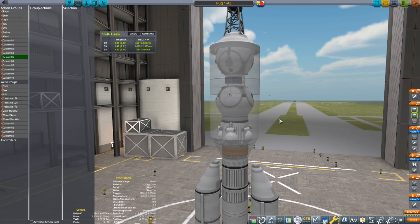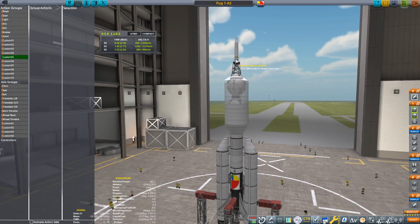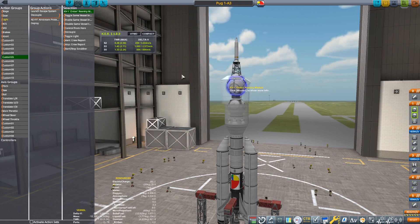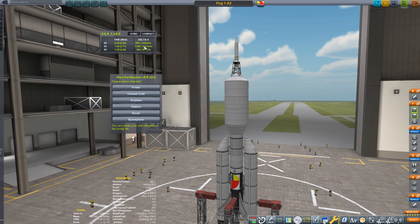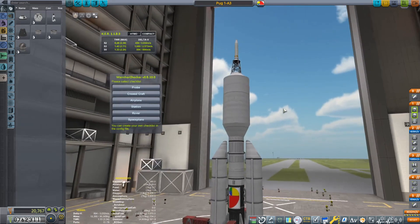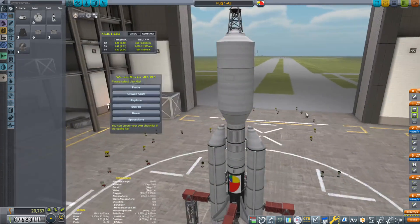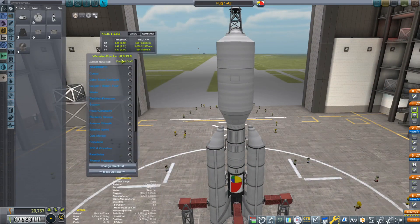So during a normal ascent, at some point you're going to want to lose the escape tower and the fairing and all of this kind of stuff, so I'm putting it all on an action group. At that point we're going to deploy the fairing, activate this escape rocket, and decouple that when we activate it. That will be a normal ascent like that. I think that should be okay.